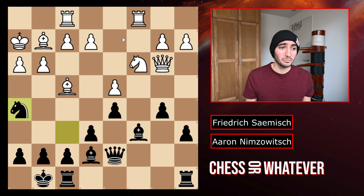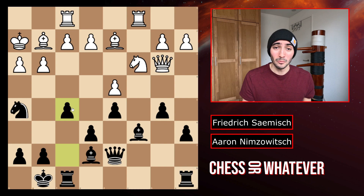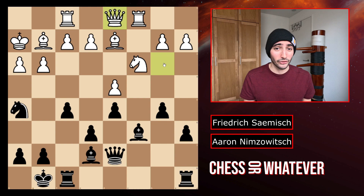So black now plays knight to h5, attacking the bishop. White moves the bishop because the bishop pair is very valuable. And we have f5. Black is saying: if you're not doing anything and you're just playing waiting moves, I'm going to attack you. So the queen moves back. Queen back to d1 has a very specific thought behind it — the problem is it's not very good and the thought behind it won't work, but I will show you that afterwards.